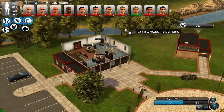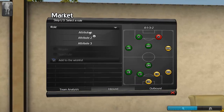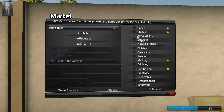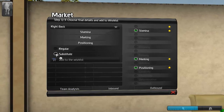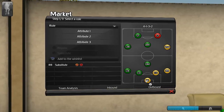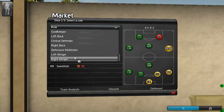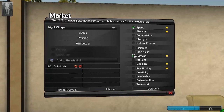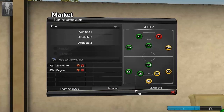Let's go to the main office and have a look at the transfer market. Inbound - a right back, because we haven't got another right back. Attribute one: stamina, definitely. Marking and positioning - I think that's a good one. This guy's going to be a sub. Add to the wish list - right back, substitute. Interesting how that works. Select a role - I want a right winger who's good with speed, can pass, and can dribble. I want a regular. Add to the wish list. I think we'll leave it at that.